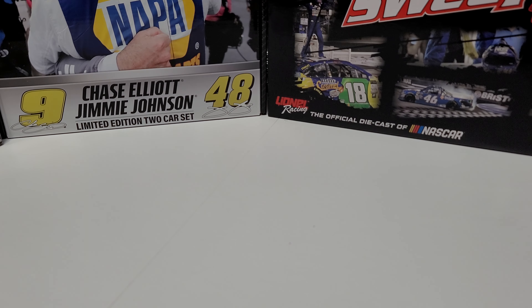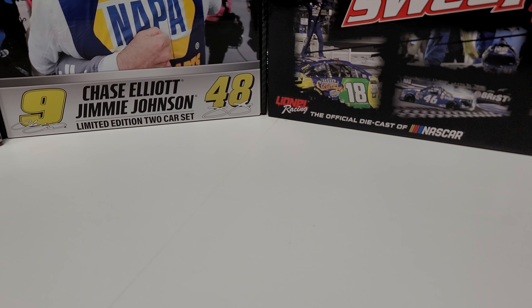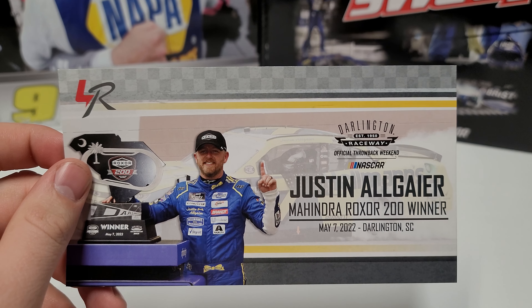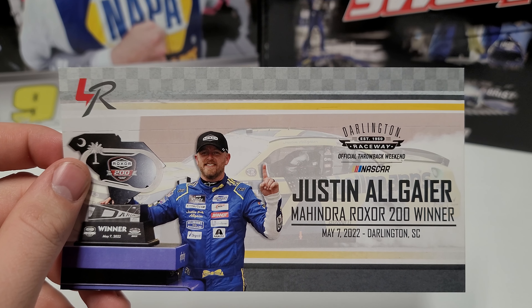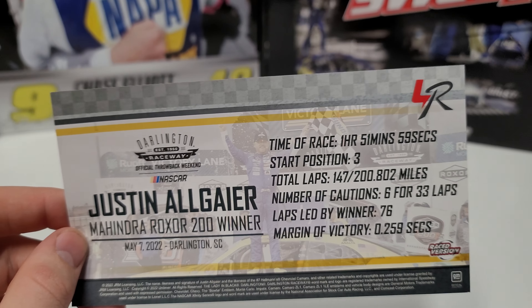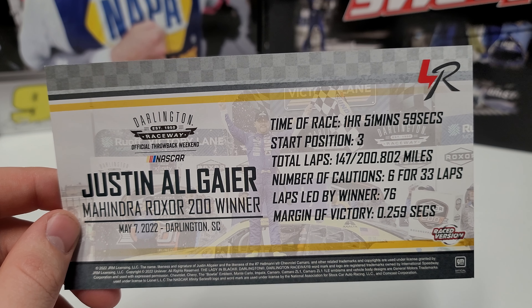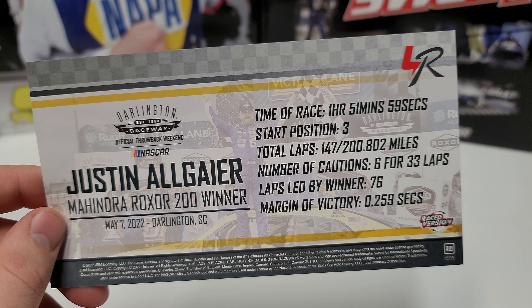That's kind of all there is for the differences on the boxes. It does come with a couple of inserts — it's not an autographed edition, so it only comes with two things: the purple race win sticker and also a race win card here, the Mandra Rock Sore 200. Going to the back card, you can see he started third on the day, an hour and 51 minutes — very short race, 150 total laps, six cautions for 33 laps.